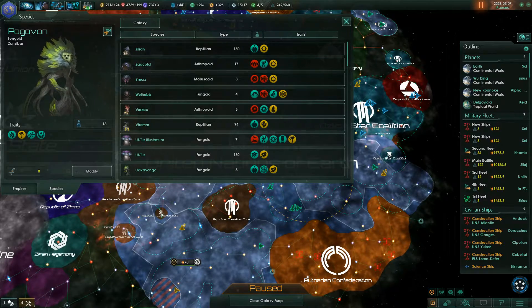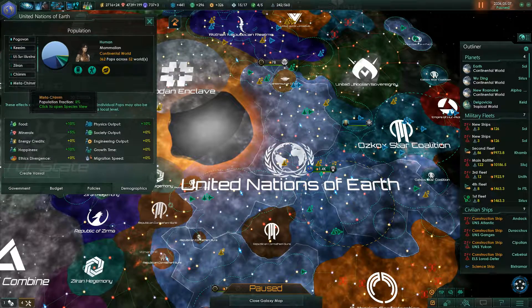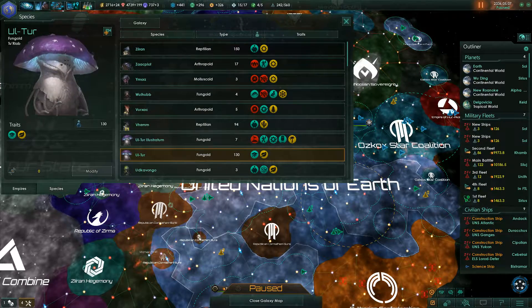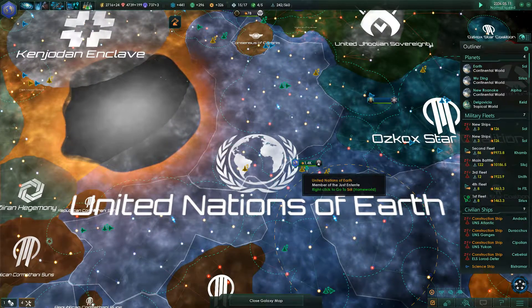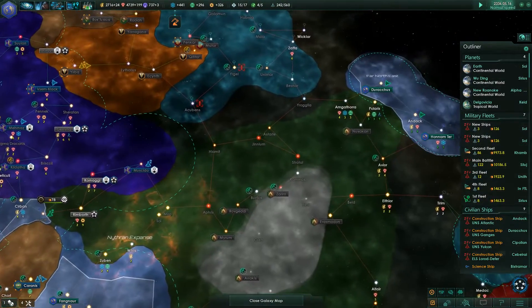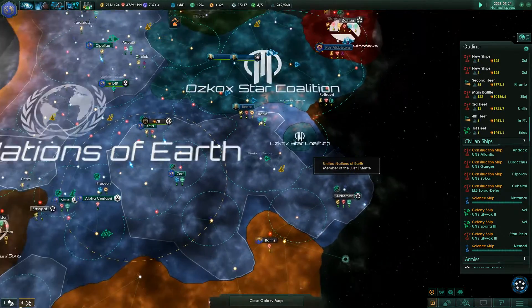They're spread over three different planets, but they're part of our empire. Then we've got some additional population types like the Kirim, the Urutur, Illustre, etc. So we've got numerous different population percentages within our empire — the United Nations of Earth. We are looking for additional planets to colonize, and we still have some colonization ships ready to send out.